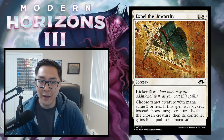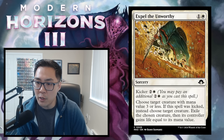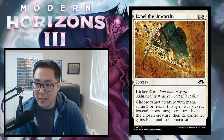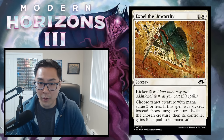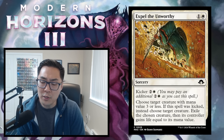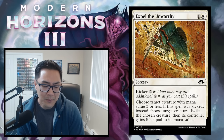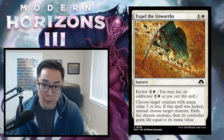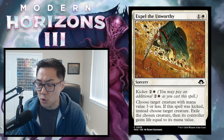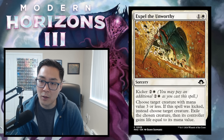Expel the Unworthy — 1 and a white sorcery with kicker 2 and a white. Choose target creature with mana value 3 or less — if kicked, choose any creature. Exile it; its controller gains life equal to its mana value. So it's 2 mana to exile a creature with mana value 3 or less, or 5 mana unkicked to exile anything. The life gain is relevant in aggressive decks, but the ability to trade up on mana makes this a solid removal spell. Expel the Unworthy gets a C.